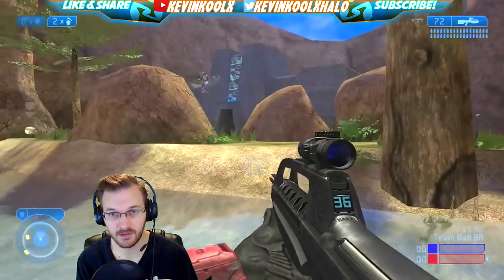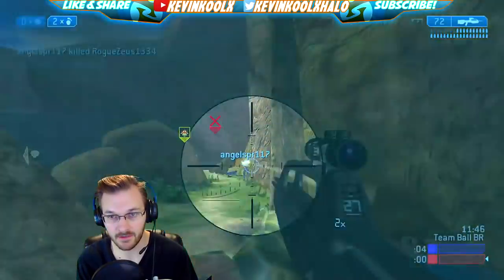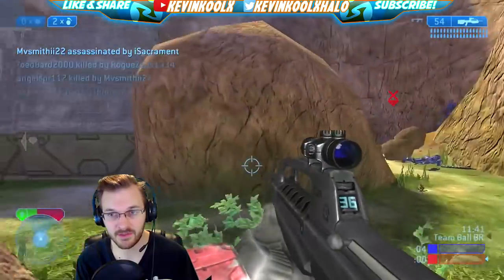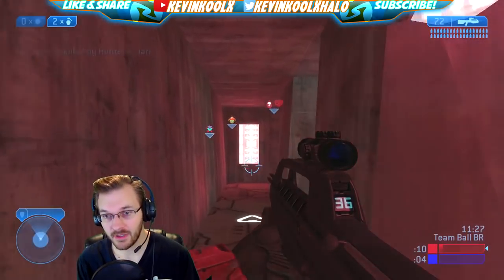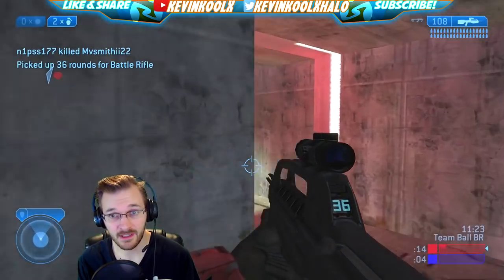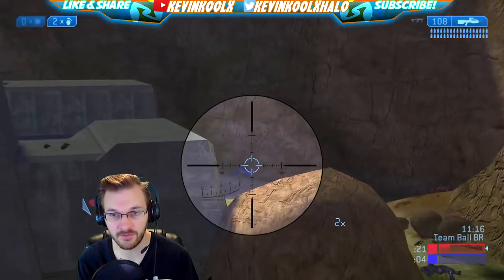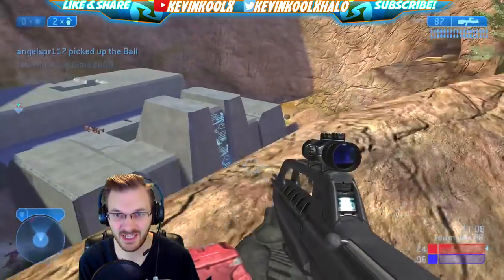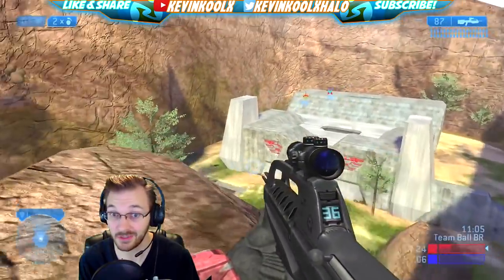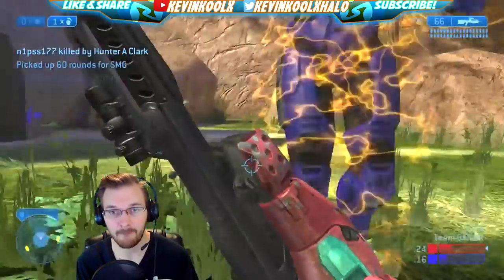Beaver Creek — the classic Halo 2 map — is one of those maps that has stood the test of time. It's always being remade, remastered, and redone in Forge or matchmaking, and it just plays really well. Comparing Halo 2 to Halo 1, the movement in this game is so much snappier, and the hit detection is so much more crisp. You feel the shots connecting. In Halo 1, it felt a little floaty and sometimes you'd wonder if you put enough shots into a guy — in Halo 2, you definitely know when you hit somebody.